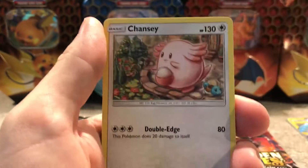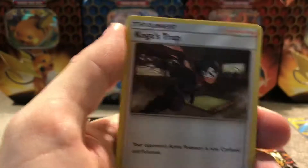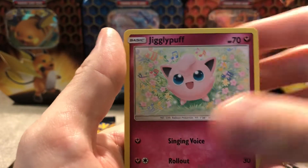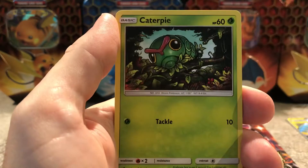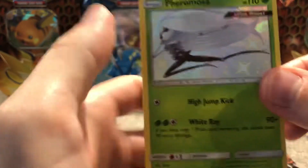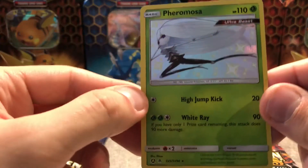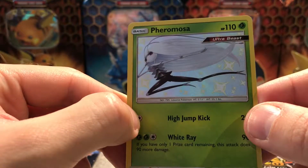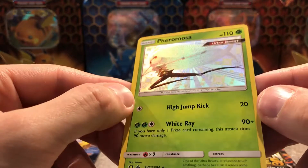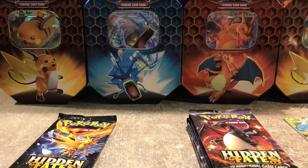Metal energy card, Chansey — doing some gardening it looks like — with Squirtle there as well. Giovanni's Exile, Koga's Trap, Jigglypuff, Koffing, Staryou, Eakins, Caterpie. A Pheromosa — shiny! And a Golem. I've got this one. Gorgeous card — Ultra Beast, Pheromosa, Light Jump Kick, and a White Ray. Gorgeous little card, save it up of course.